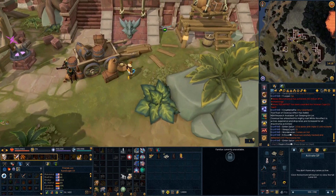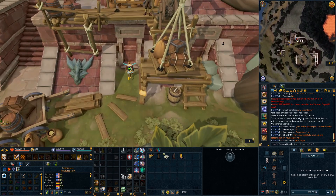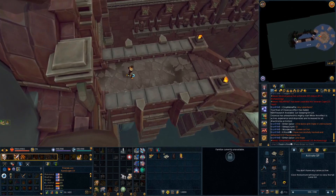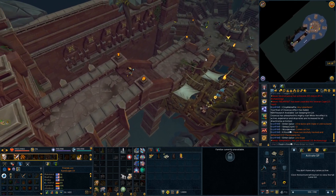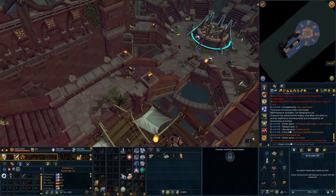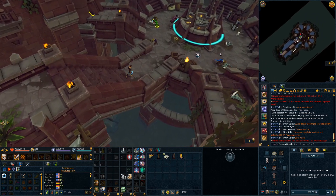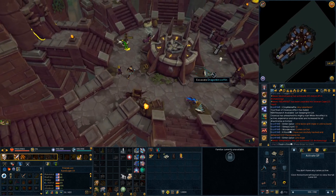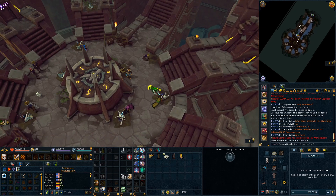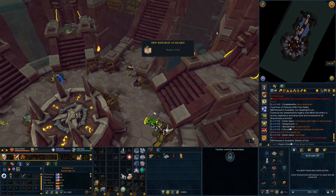I'll mention how to get into the fourth site, although I don't have the full mystery guide yet, because getting in does not solve the mystery. This first site here is the lowest level one, and you just need to study this funeral pyre in the center of the room. These are very large and obvious and easy to find, and there's only one in each location. That gives you the Breath of Fire research.